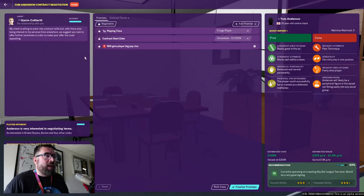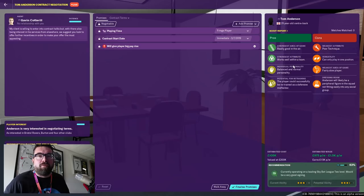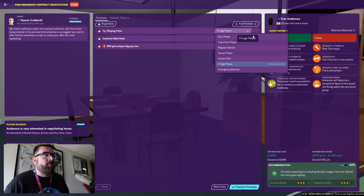The new negotiation screen looks completely different and is absolutely overflowing with information. We've got the agent up top doing his agent-y things, the player is interested in negotiating, and we can see how many players we currently have at each playing time level — no star players, two important players, nine regular starters, nine fringe players. We also get his scout report right there with pros and cons, a scouting rating of 79, current ability of three and a half stars, and potential of up to four and a half stars.